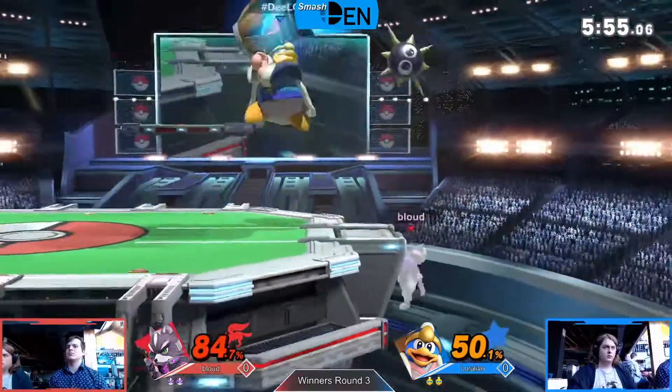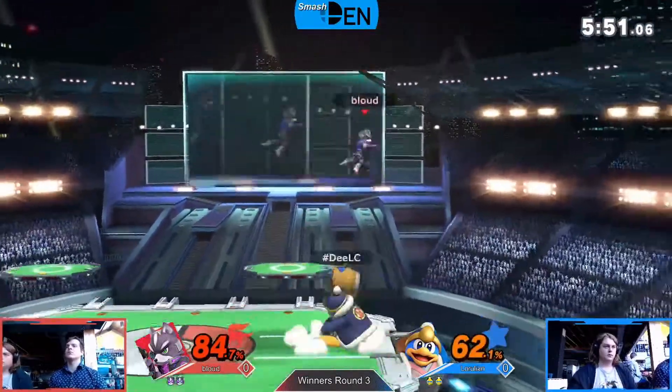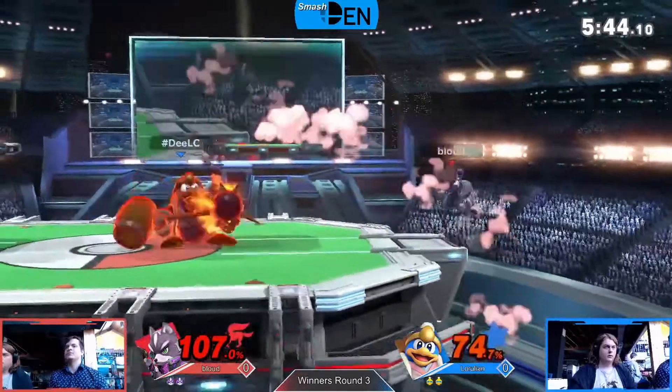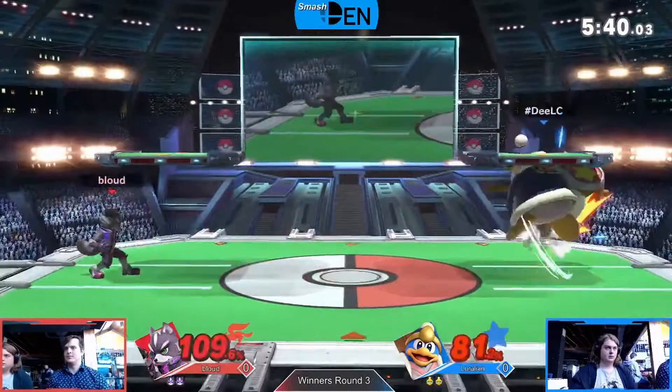Down tilt gonna come in, the B charge, and just gonna roll past it — there we go, get a little up tilt string, but only the two since already at high enough damage. Up air, good DI to the side there by bloud to stay alive. Bloud almost gotten gimped out there, but manages to survive.